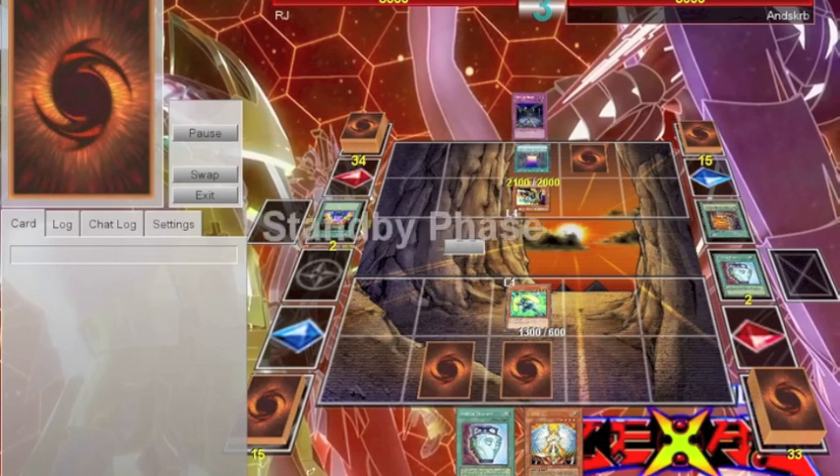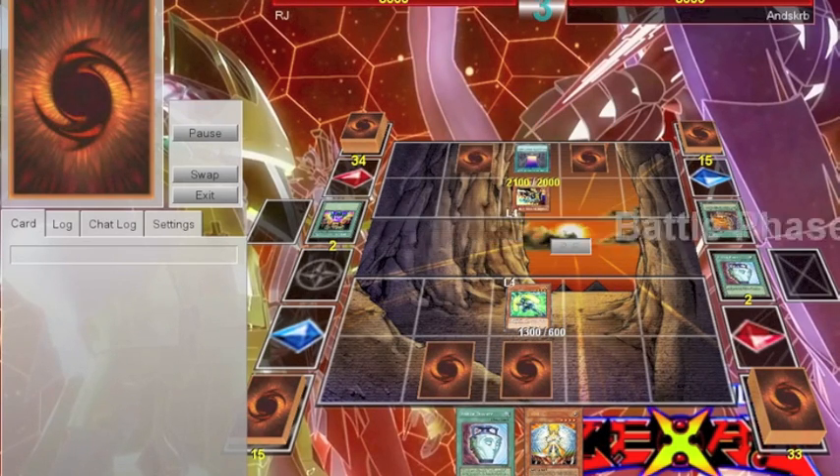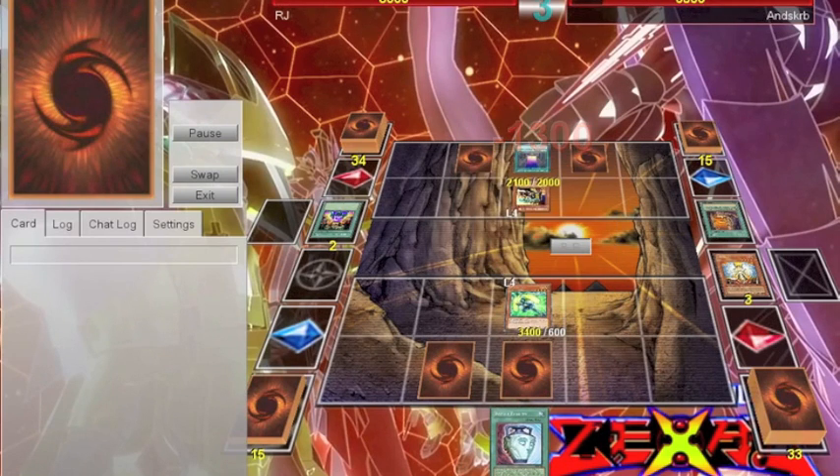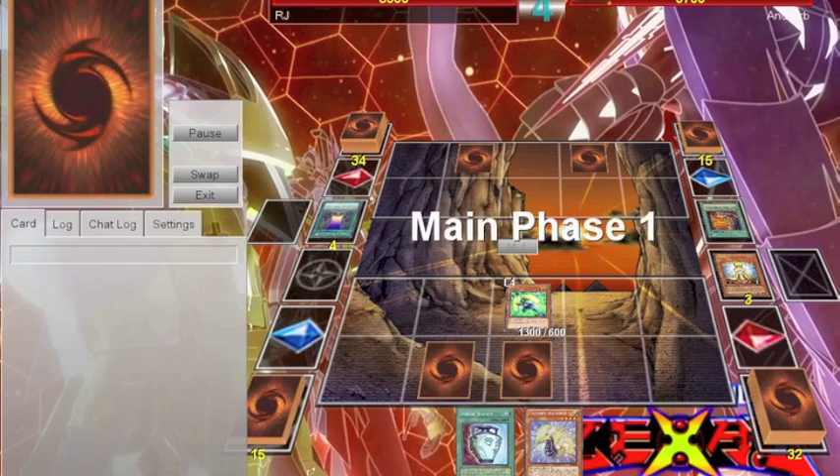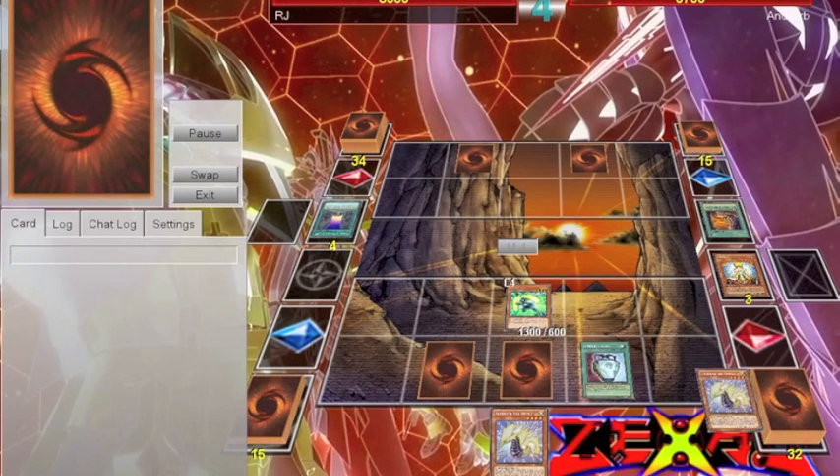I'll have a deck list in the description below. I think the real takeaway from this video is that Vanity's Emptiness is awesome, and Star of Spark Dragon plus Vanity's Emptiness wins you games.